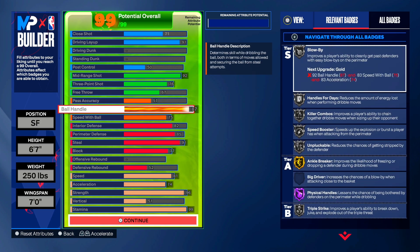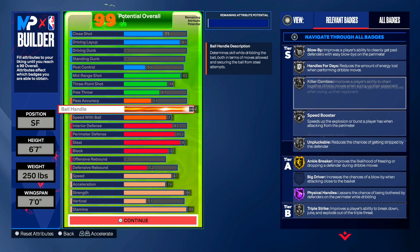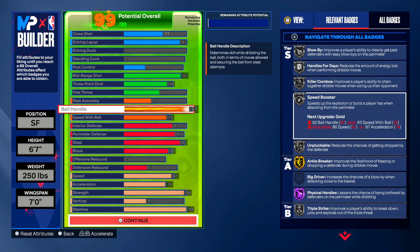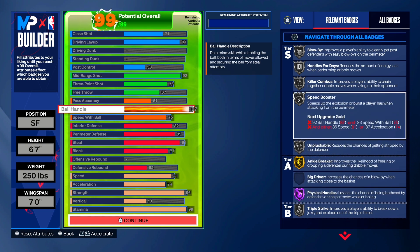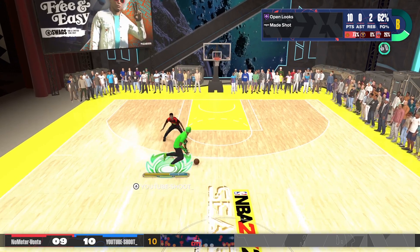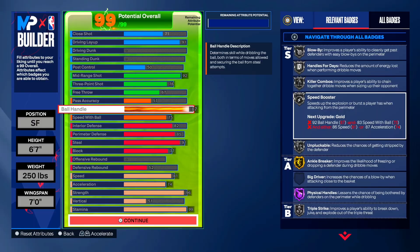Next, we get 87 ball handle and 75 speed with ball. We get killer combos on silver and speed booster on silver, then ankle breaker on gold. Y'all probably saying — is speed booster on silver good? Yes, you get Magic Johnson dribble styles and Jamal Murray behind the back. That's all you really need.